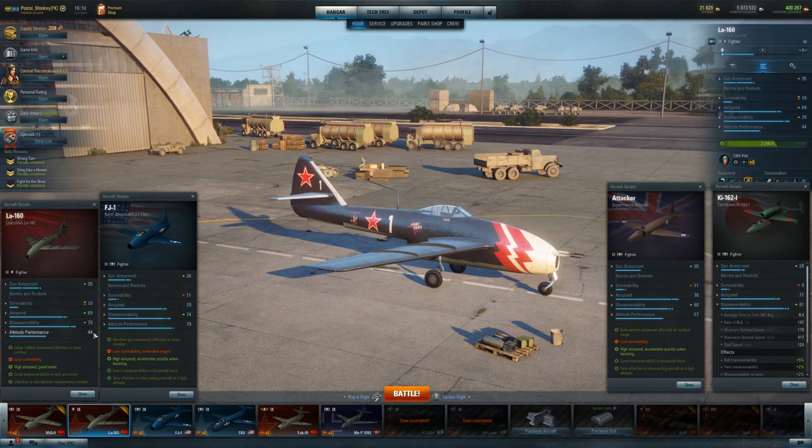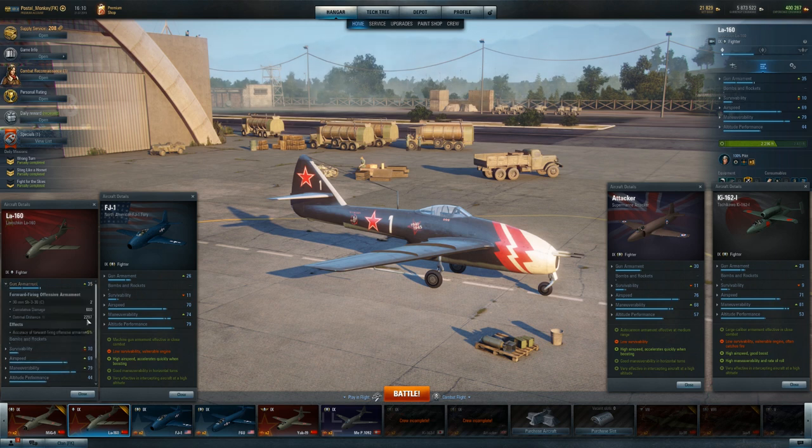What I like about the LA-160 is these guns — they're actually more consistent than other 30s at this level. You've got just a little bit more distance on them: this is 2,300 basically versus 2,100. You can notice that difference. They also do a lot more damage. So if you're used to 30s and you enjoy 30s, you're going to like the LA-160. The 30s on this tend to react how you expect 30s to react. You don't want to try to reach out to maximum distance because you're just not going to hit, and at super close-up distance you're also not going to hit because everything's going a little wonky.